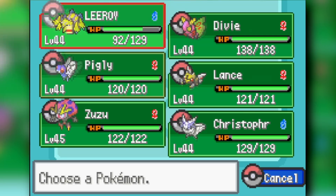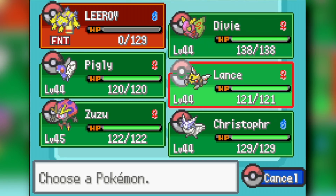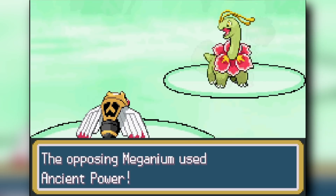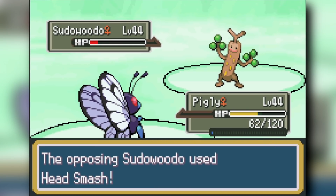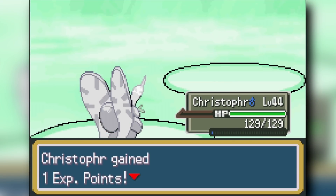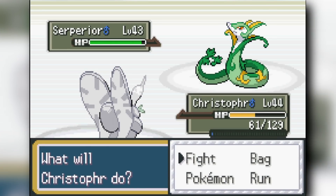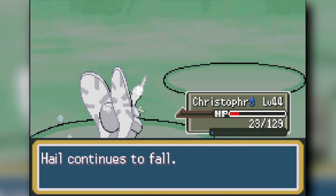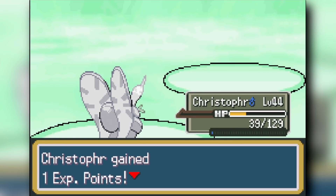The Erika fight is actually very easy. I start with Galvantula to get Sticky Web up, forcing out a Tropius. I sack Galvantula as Signal Beam does a lot of damage, then switch to Ninjask for First Impression onto the Meganium — it doesn't knock it out and Meganium uses Ancient Power, knocking me out. Butterfree cleans up Meganium. Then my Frostmoth comes in, uses Bug Buzz to knock out the Tropius, then Aurora Veil, and Blizzards through the rest of Erika's team including a Venusaur crit, avoiding Sleep Powder. We beat Erika essentially with just Frostmoth.